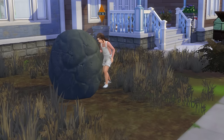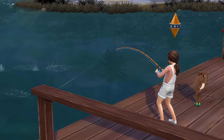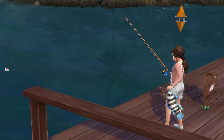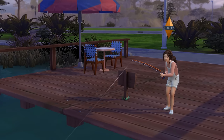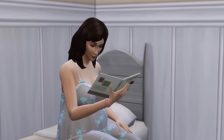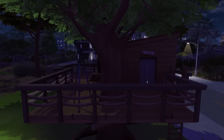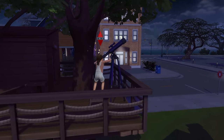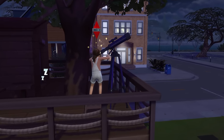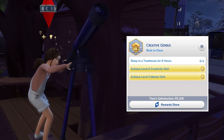When Tina returned home, she opened up another volcanic rock and then went fishing — I thought if she caught some fish, she'd make a few simoleons towards the telescope while training her mental skill too. Even after fishing and selling Sally's furniture, I was still 50 simoleons short. But thankfully I realised I could sell Sally's handiness skill book, which got me just enough to buy the telescope. I popped it into the treehouse and immediately had Tina use it, and after some successful stargazing, the only thing left for her creative genius aspiration was to sleep in the treehouse for 6 hours.